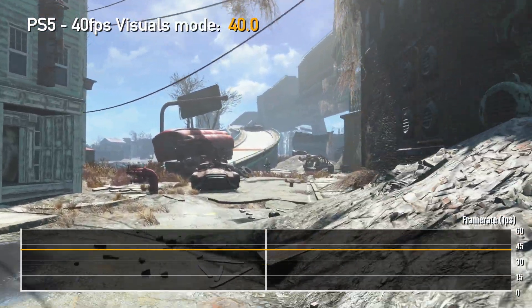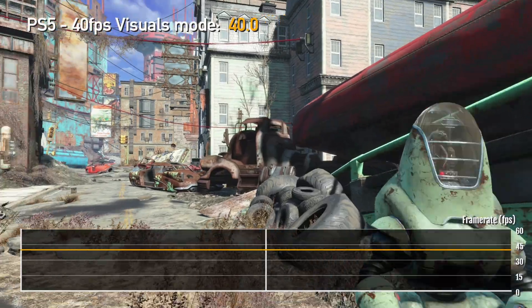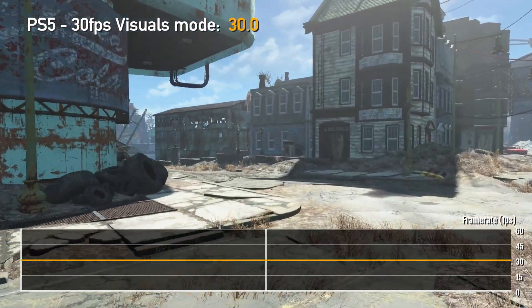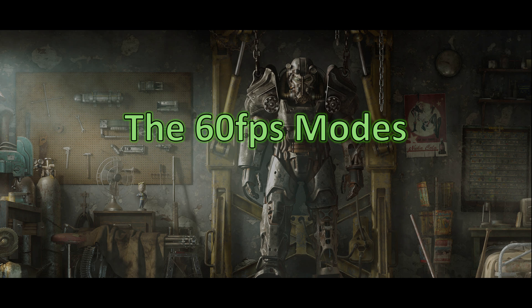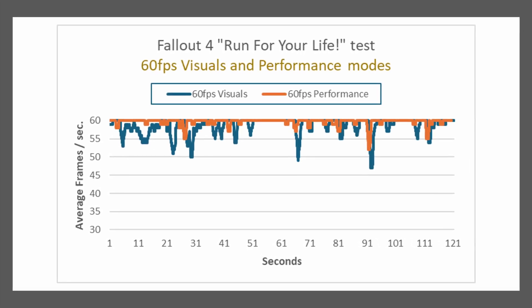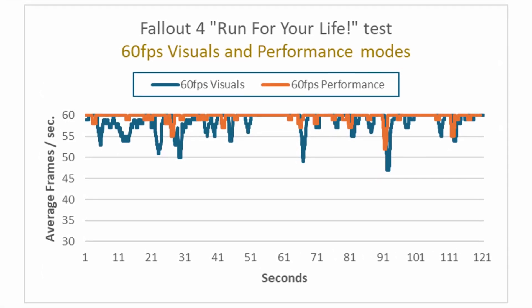Just note that 40 FPS is only available if your console is connected to a TV or monitor that can run at 120Hz. When the game is set to 30 FPS, the game stuck hard to that 30 FPS — it never dropped. Only the 60 FPS mode had drops in frame rate. The drops were worse in visuals mode than performance mode, as you'd expect. It's important to note that the 60 FPS performance mode is Bethesda's recommended mode and it's the game's default mode.